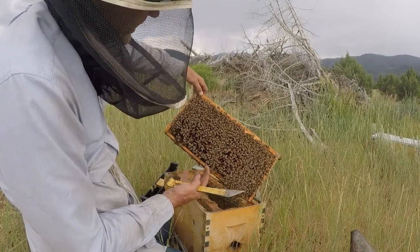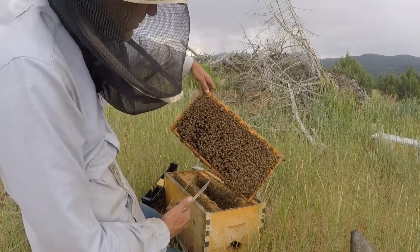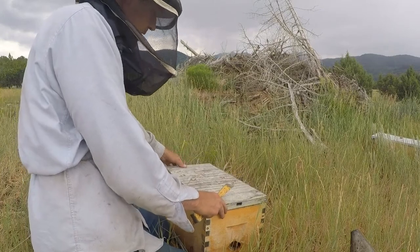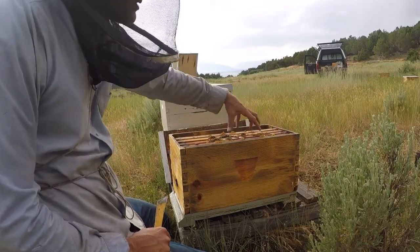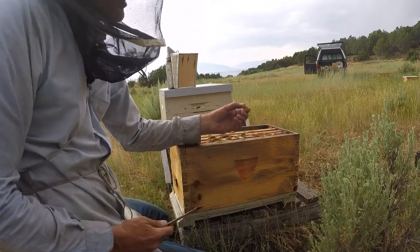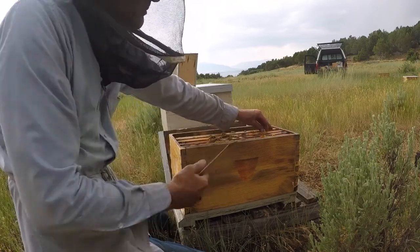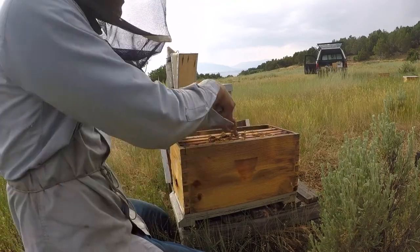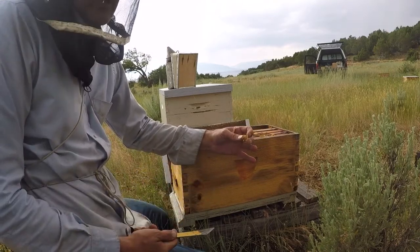I'm going to assume everything is okay and move on to the next one. Sometimes you can hear the queen in there — she'll be making a noise. A little note to myself: if I place the queen cell away from the center of the cluster, they take more time to chew it down. That makes it easier for me to identify if the queen has emerged by looking at the queen cell when it's placed towards the back of the hive in one of the corners. Don't place it too far away so the bees can't incubate and keep it warm, but if I put it right in the middle of the cluster they chew it all down and I can't tell by the cell whether she's emerged or not.